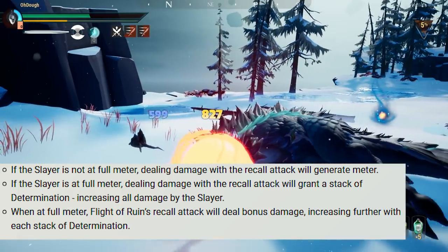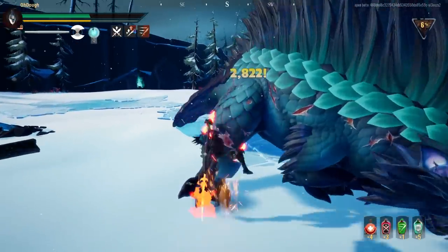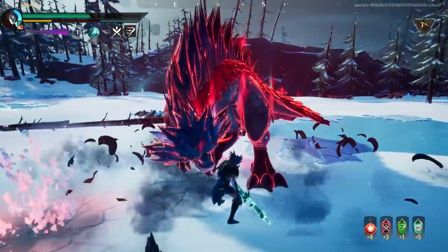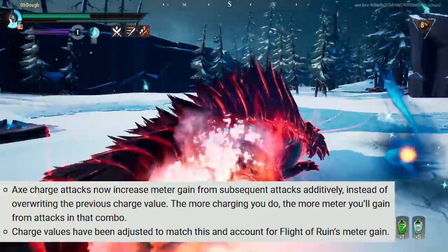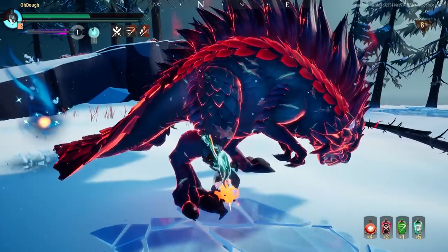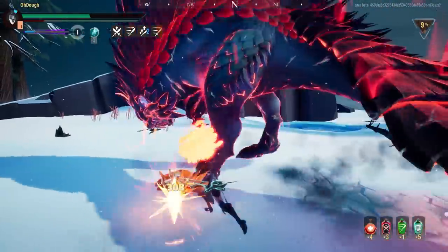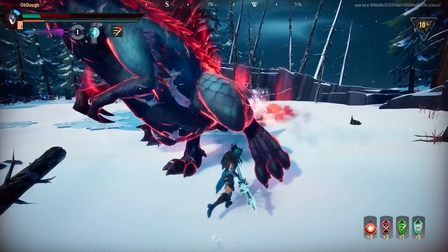Determination is basically how the current stacks work — the more you have the more damage you do. The really neat part is that even if you don't have full meter and you do this attack, you will be granted meter charge. So it's a really nice way to either get determination stacks or to just do more damage to build towards more determination stacks. They also changed how attacks gain meter: charge attacks now increase meter gain from subsequent attacks additively instead of overriding the previous charge value. The more charging you do the more meter you will gain from attacks in that combo. Charge values have been adjusted to match this and account for Flight of Ruin's meter gain, so be wary.